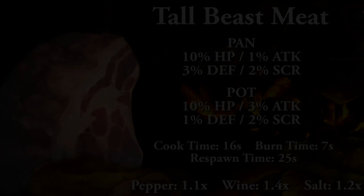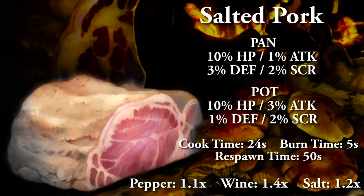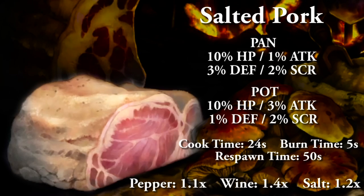Salted pork cooked in a pan: 10% HP, 1% attack, 3% defense, and 2% to score. Cooking in a pot: 10% HP, 3% attack, 1% defense, and 2% to score. Full cooking time 24 seconds, food burn time 5 seconds, and respawn time 50 seconds. With spices: salt is 1.2x, wine is 1.4x, and pepper is 1.1x, capping out at 1.7x.